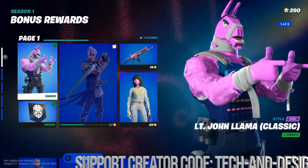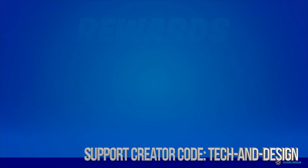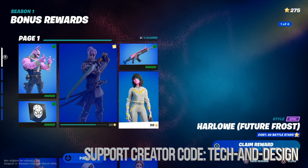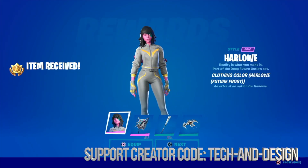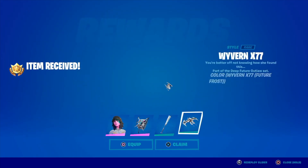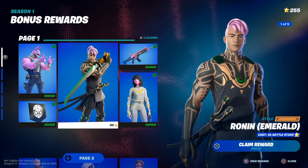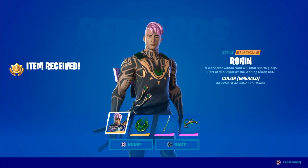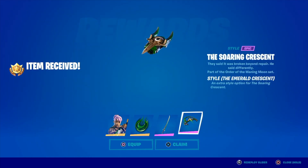Let's get back here, go into rewards. Next up we have this — we're just gonna hold and claim it. In this case I'm just gonna claim it, not equip it. Then we can move on to this skin right here. We're gonna hold X to claim it. As long as I have enough battle stars I'm good to go, so I'm gonna go next, next, next and claim. There we go, finally I have this unlocked.